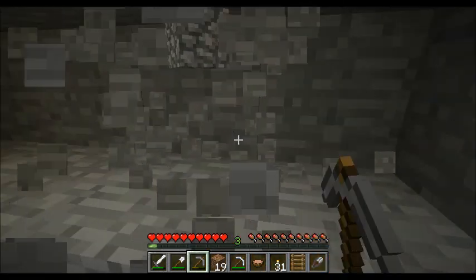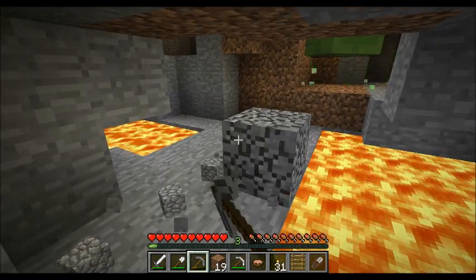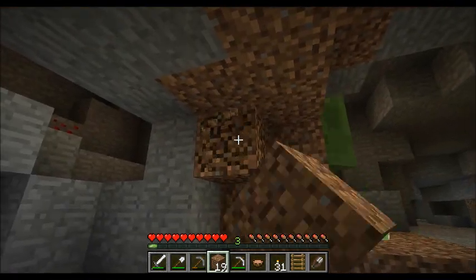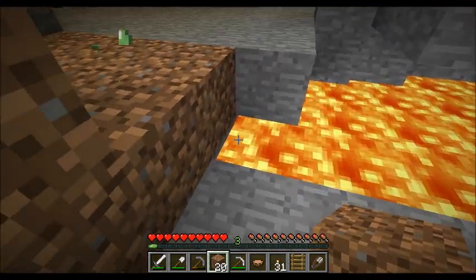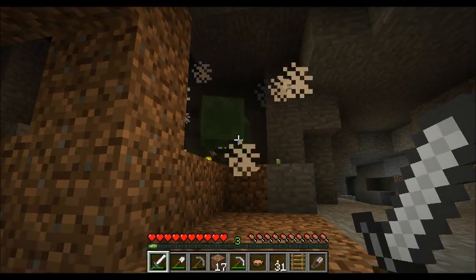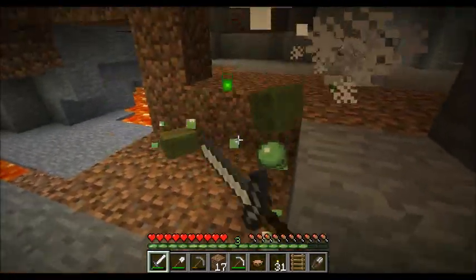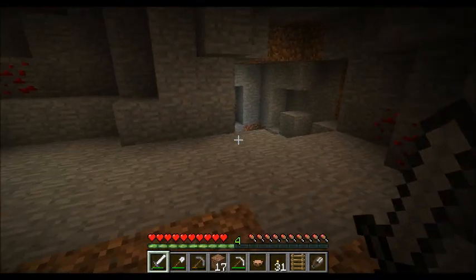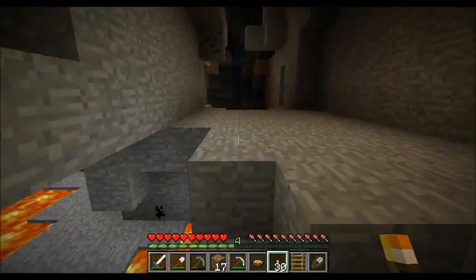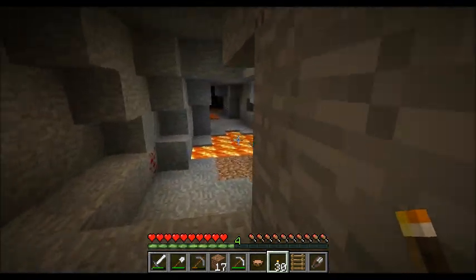There they are! Awesome. Slimes only spawn in very specific areas, so if you can find one, you know you're going to be cool. Let me take that slime. Yes, slime balls — a multitude of slime balls! That's awesome. Is it cheating? No, I've determined it's not cheating. Around level 181 roughly is where they're able to spawn.